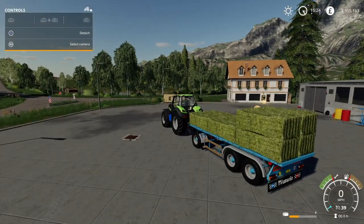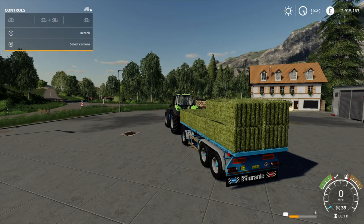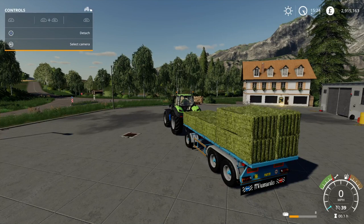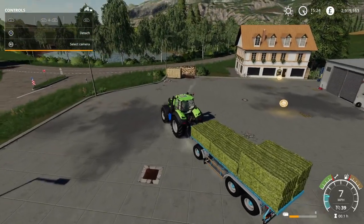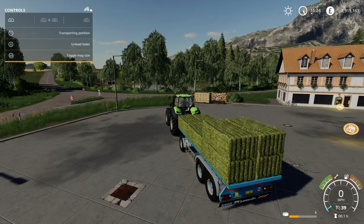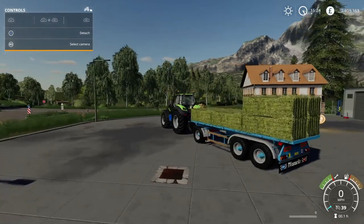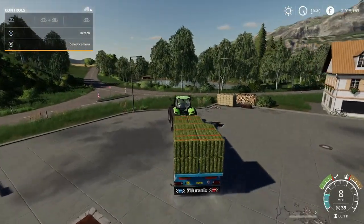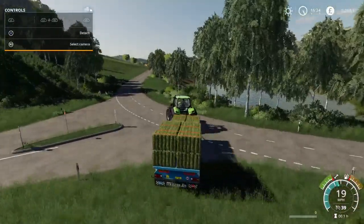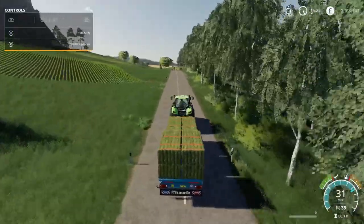For the options: press L1 then triangle to unload bales — it says unload here and sits them neatly onto the trailer bed. Then press R1 and R3 to fasten the tension belts. One issue I found is that round bales shift around quite a lot when driving — they didn't come off the trailer but were moving around a lot. Square bales seem absolutely fine, no problems there.